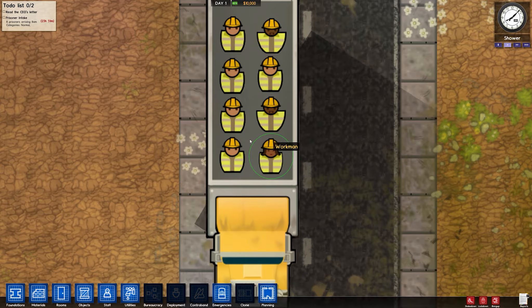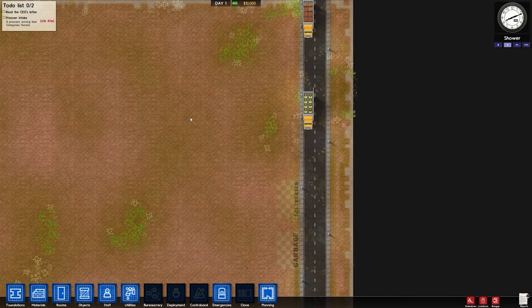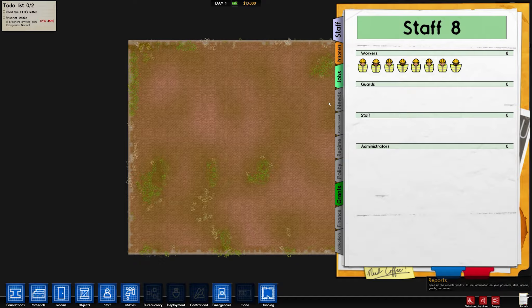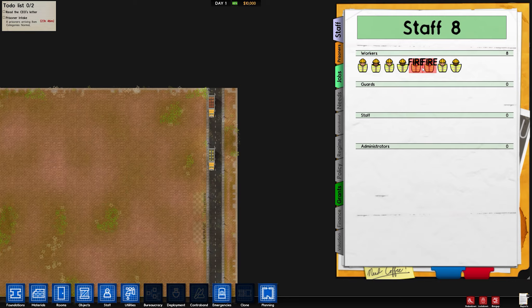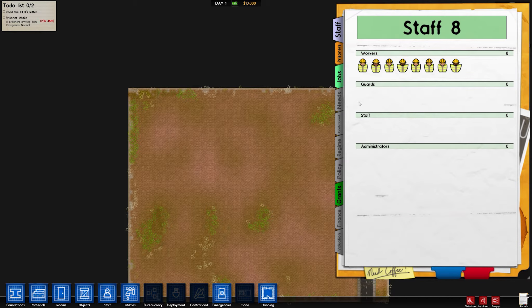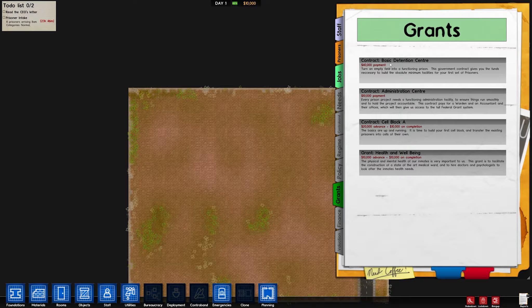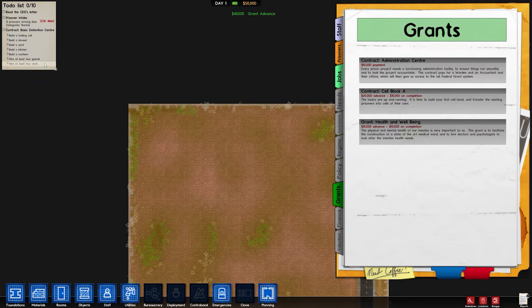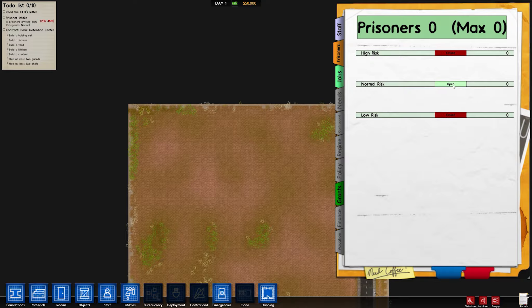Here are our workers — Bob, Jim, Dave, Carol, and others. First thing to do is pause it. You can get a grant, which will be your main source of income since we only have ten thousand dollars to start. We need to build all the basic requirements. At the moment we're going to receive more prisoners in about 23 hours 46 minutes, which goes quickly because this game is hard as nails.